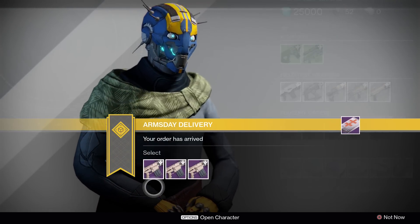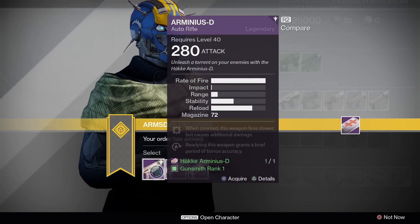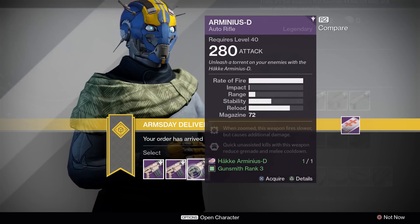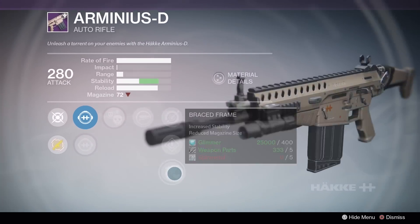For the Arminius D, despite there being numerous good rolls, none of them have counterbalance. This auto rifle is capable of being a Doctrine of Passing 2.0, but better if you can get crowd control or army of one on it as well as counterbalance. All rolls this week feature brace frame, which is amazing for increasing the stability.